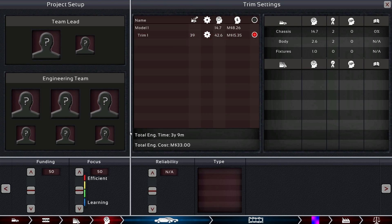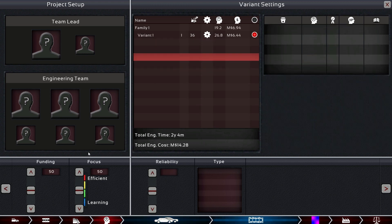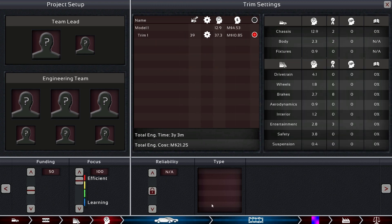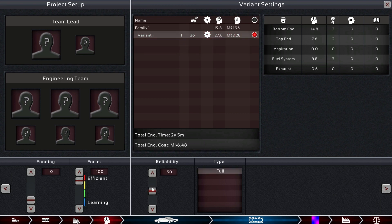We have 3.9 years engineering time — quite a lot — so let's get that down. At 3.3 years with increased funding, that's quite a bit of money. But 2.4 years isn't as bad, so we go efficient and reduce funding, and can even increase reliability. We can go to 3.3 years if we wanted. There we go — a nice boost in reliability overall.